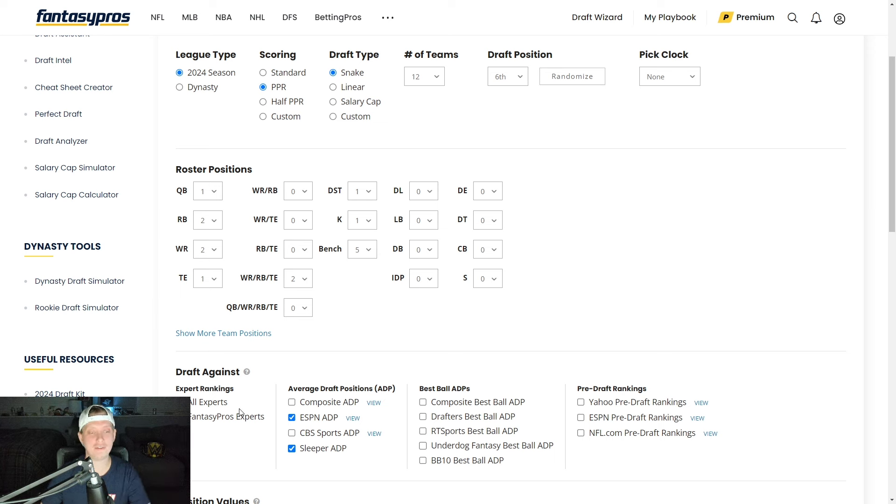We are going to be drafting up against the ESPN ADP as well as the Sleeper ADP. Before we get into this 12-team PPR mock draft from the 6th overall spot, I'd like to ask that if you're new to the channel and enjoy today's video, please hit that subscribe button down below, leave a like, and follow me on Twitter or X at NotoriousFNTSY.